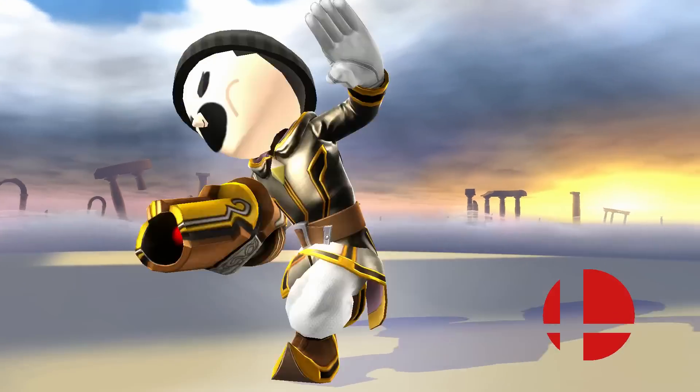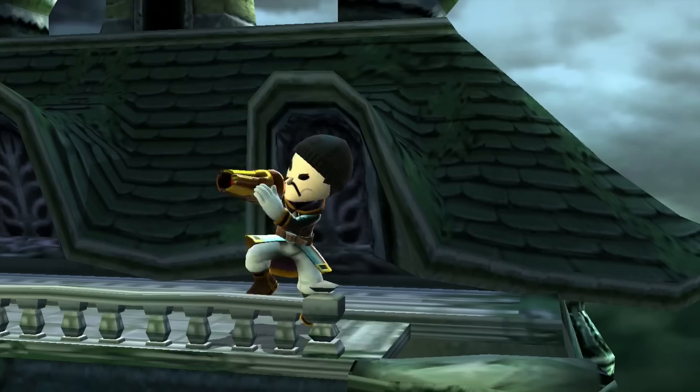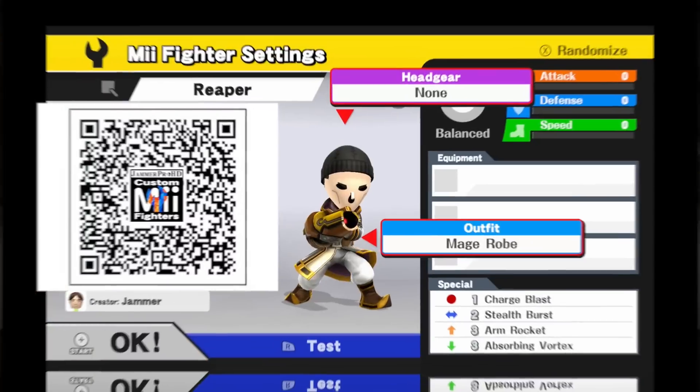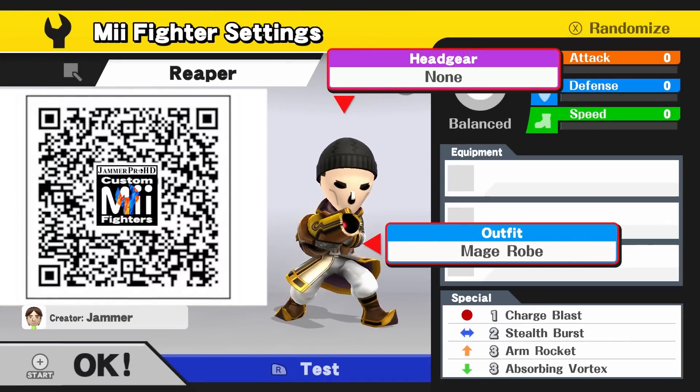Death becomes... Reaper! For Reaper, all you need is the mage robe outfit. Recommended customs are 1-2-3-3-3.